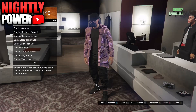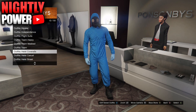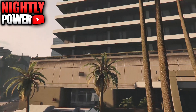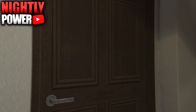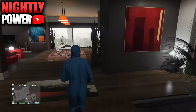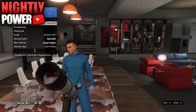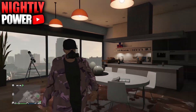Once you have that all set, go to the front desk and save your outfit. Next, you're going to need to buy yourself a hazmat suit — any hazmat suit as long as it has a gas mask on it. Then make your way to a telescope; you can go to the pier or your apartment. Once you have found a telescope, run up to it while spamming right on the D-pad. If everything was done correctly, you should see your character standing in front of the telescope. Open up the interaction menu and select the outfit with the overcoat.